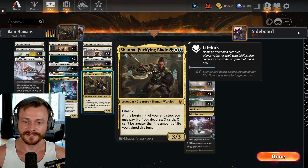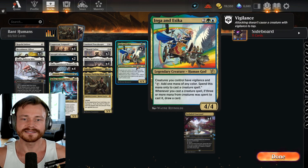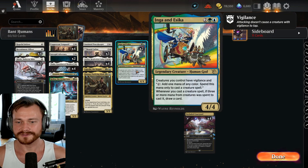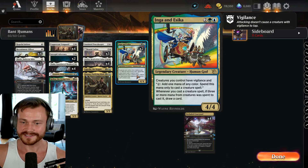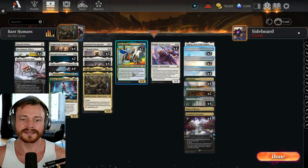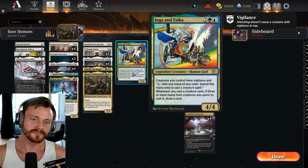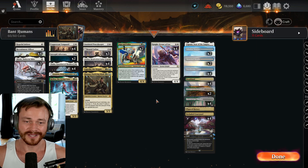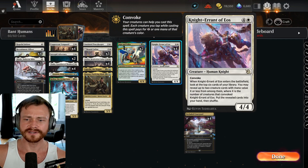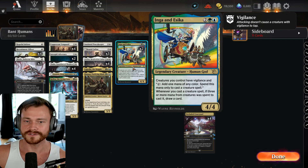Shauna as well — 3-mana 3-3 with Lifelink and potential to draw a whole bunch of cards. You can even gain life off other things to trigger her, like the Adversary. Inga and Asika on top is kind of like an extra Knight Errant of Eos, although perhaps a little bit less good. You do get the upside of giving all your creatures Vigilance and you can tap them to make extra mana, so that's pretty good if you have an Adversary in hand. Whenever you cast a creature spell and 3 or more mana from creatures was spent to cast it, you can draw a card. It's not really synergistic with Knight Errant — it's more like one or the other is good. If you have both around, it's probably better to just Knight Errant, because then you're digging through 6 cards and grabbing 2, whereas this would be just drawing a single card off the top, which could be a land.